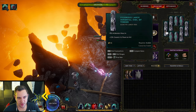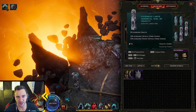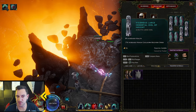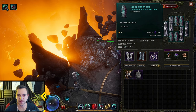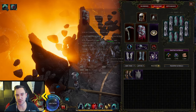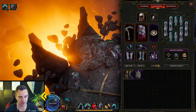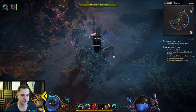For the idols, very simple — same thing as always: health, health, health, health, or minion crit chance if you prefer that. Cooldown recovery speed is nice so you can use Transplant faster. With the Necromancer in a low life build, it's always health — you want to have more health because you're squishy and need to be tankier. That's always the easiest choice.